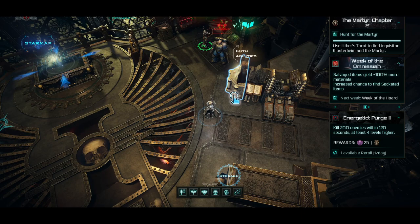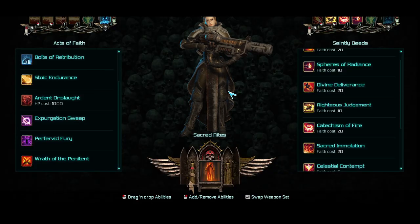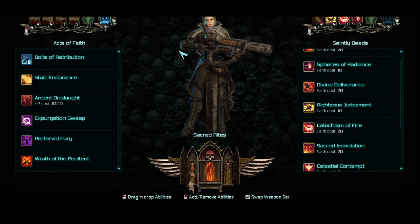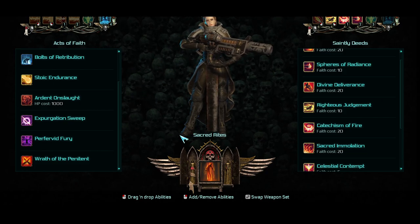In order to access all of your Faith stuff, you have this Faith Altar right here on the bridge. You click on that and this is where you mess with everything. The right-hand side is your Embodied Saint form, so this is where all of your skills you want to use with it are. And then on your left-hand side is your Acts of Faith, which is what you can use when you're just in your mortal form. At the bottom, this is your Sacred Rites — this is how you gain your Faith.